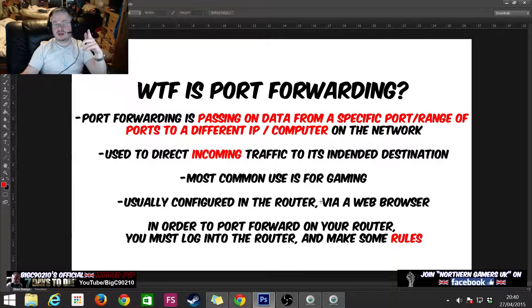Port forwarding is usually configured in the router — I'm English and from the north so I call it a 'router' — and you configure it via a web browser. In order to port forward on your router, you must first log into the router and make some rules. The key concepts here are rules, IPs, and ranges.